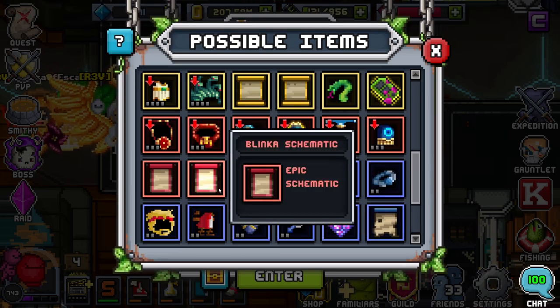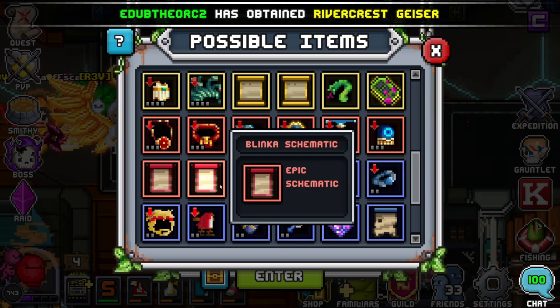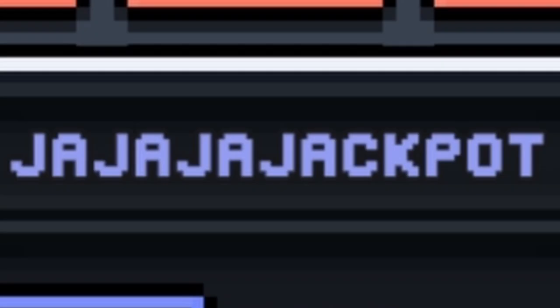If you check out the loot box and scroll down to the bottom on the epic side, you will see there is a Blinka schematic — an epic schematic, pretty awesome. It's only an epic, so it's pretty easy to get. The only other thing you're going to need besides Blinka is some of the Jackpot materials.